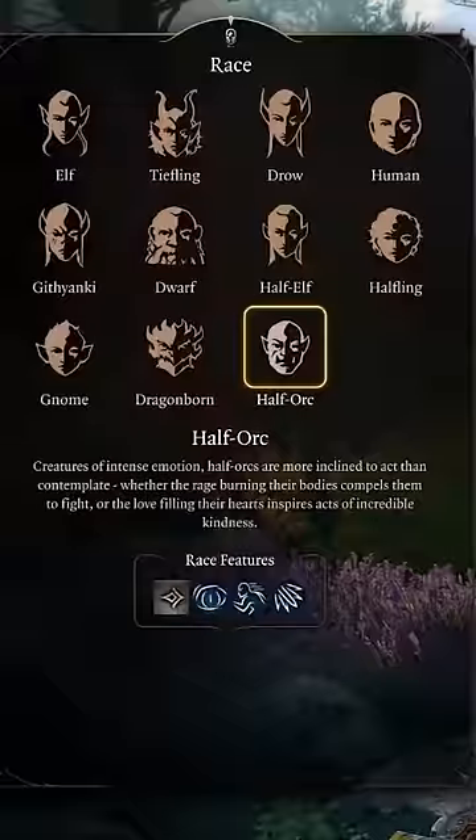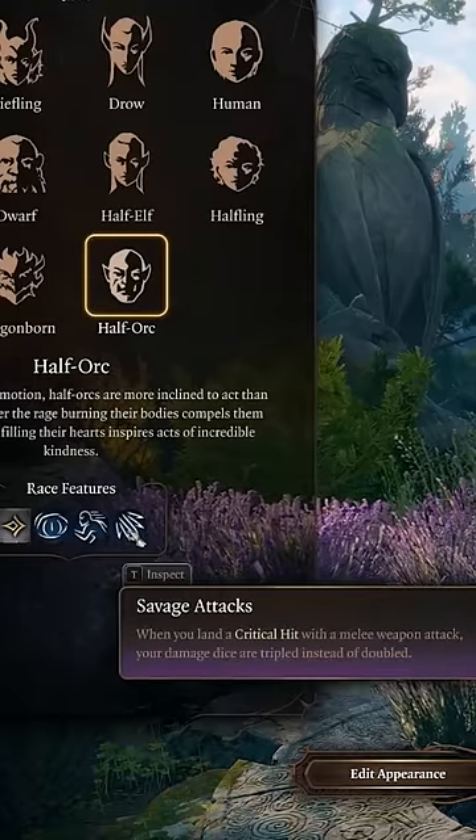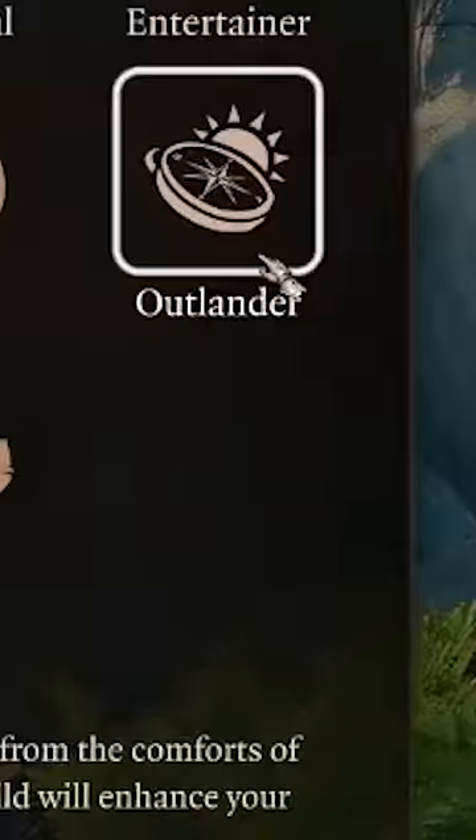Our guide to a better Eldritch Knight. First, choose Half-Orc as your race for their Relentless Endurance and Savage Attack features. Select Fighter with a great weapon fighting style, and choose whatever background you like best. I chose Outlander, and make sure your stats look something like this.